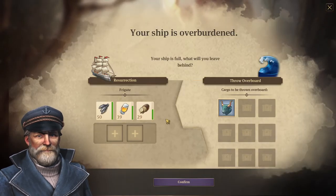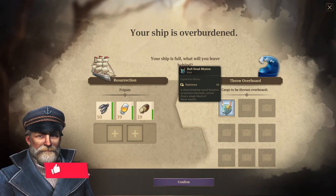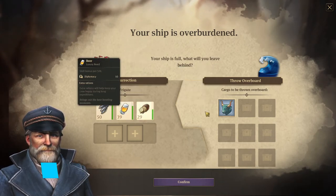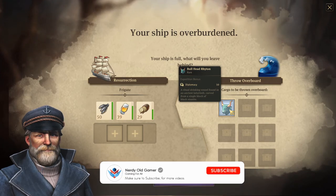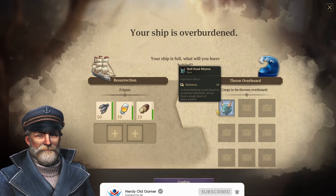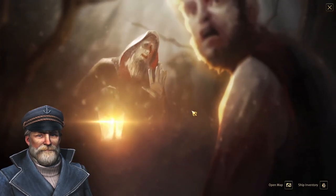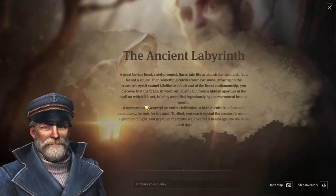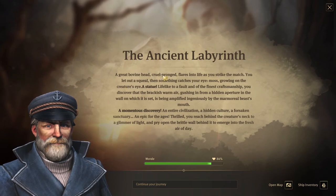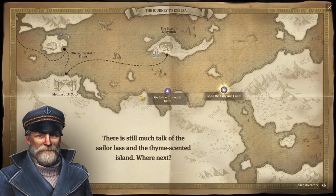Except — I need to throw something overboard. The bull head is a diplomacy item, so we can use that instead of the beer. Alright, that's the same thing we just read — so continue our journey.